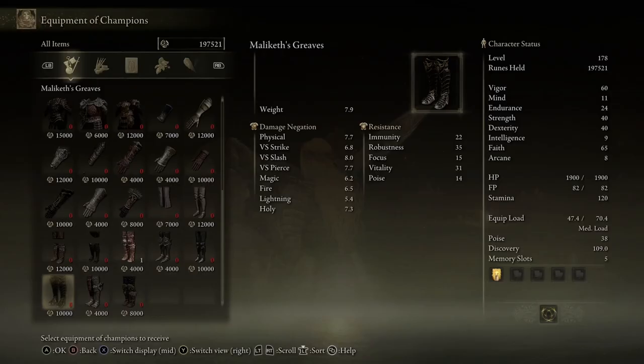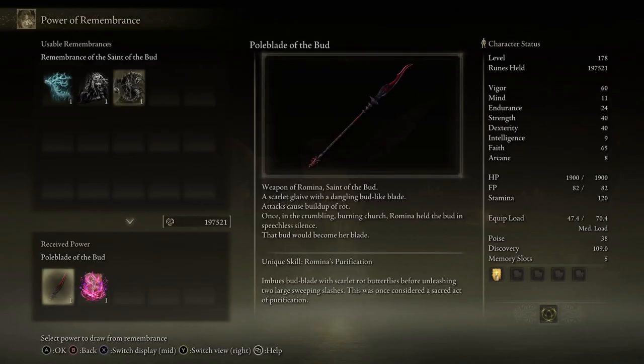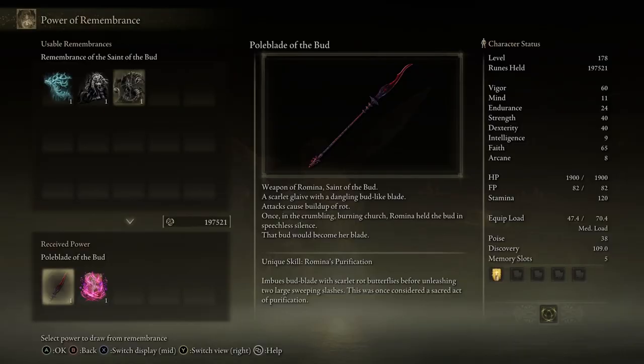I don't believe so — I don't see anything. Pole blade of the bud — it causes scarlet rot buildup 55 and it scales arcane. Arcane powers poison — I think it powers every single one of the buildup stats except frost, I think frost is INT. 'Weapon of Romina, saint of the bud — once in the crumbling burning church, Romina held the buds in speechless silence. That bud would later become her blade.'